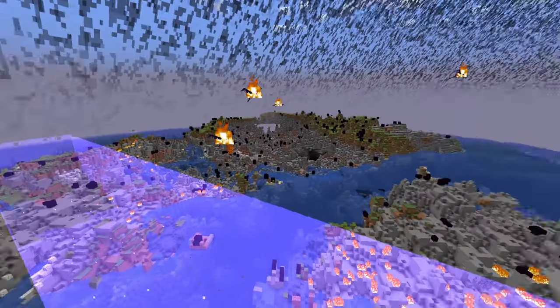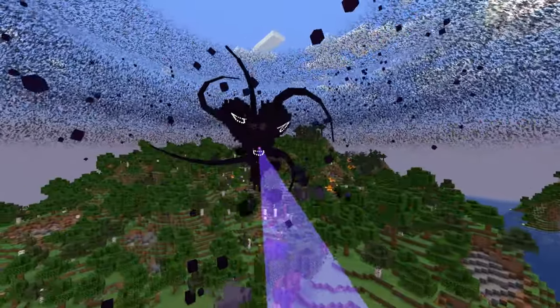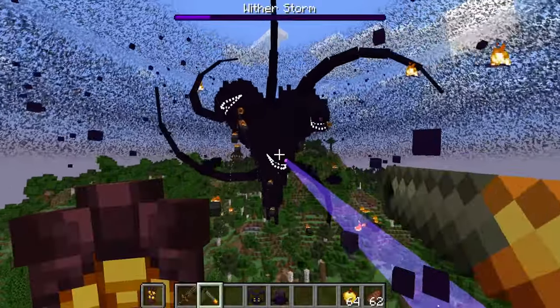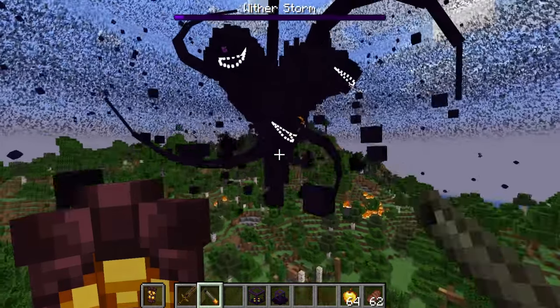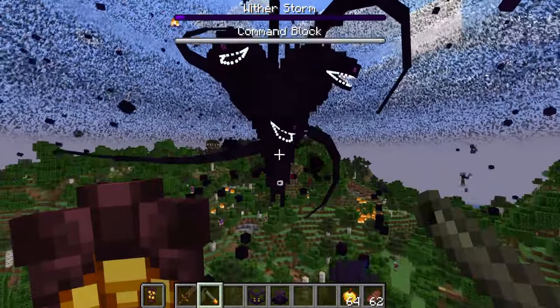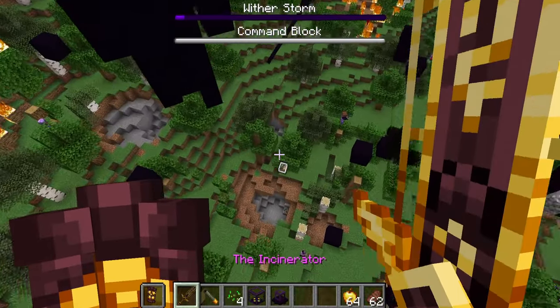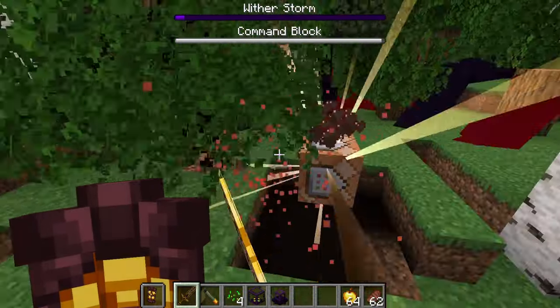In this final phase where it's absolutely destroying literally everything, you can take down the segments. Once they lose all their heads, they're down for real. The Wither Storm has been more or less defeated — it's taken enough damage and straight up hemorrhages the command block right out of it, which means you're ready for phase three.